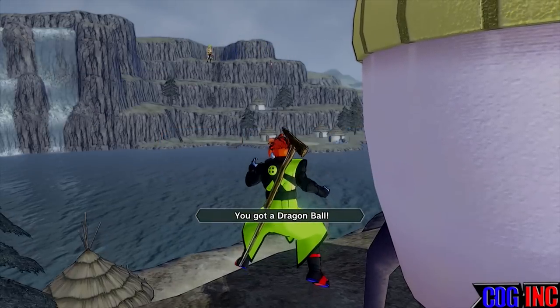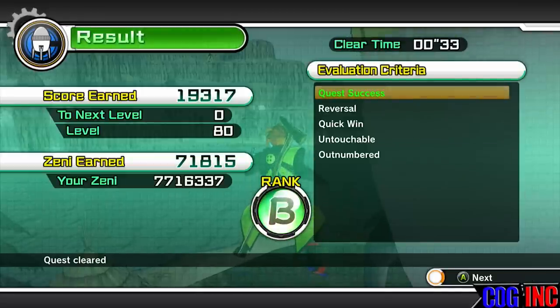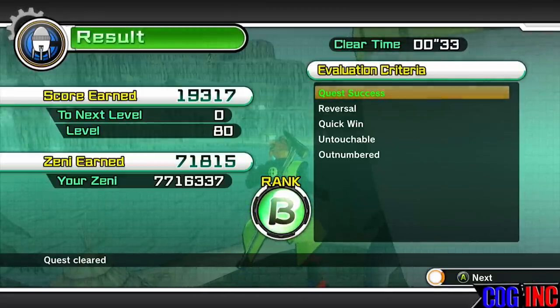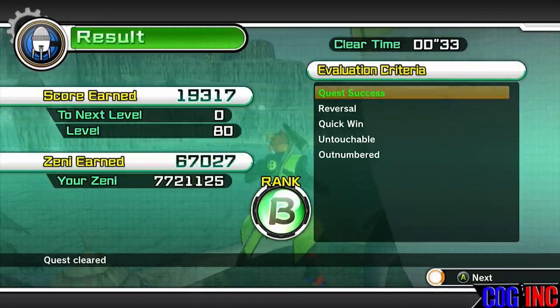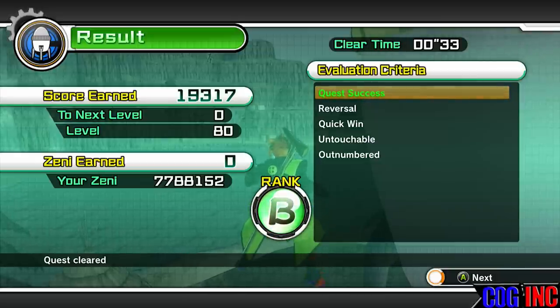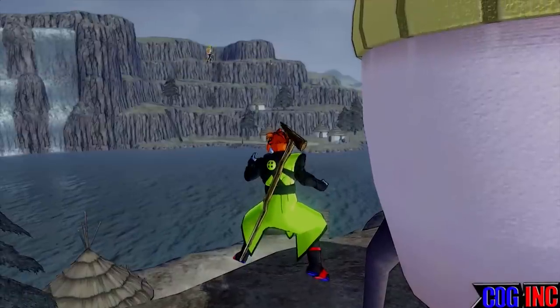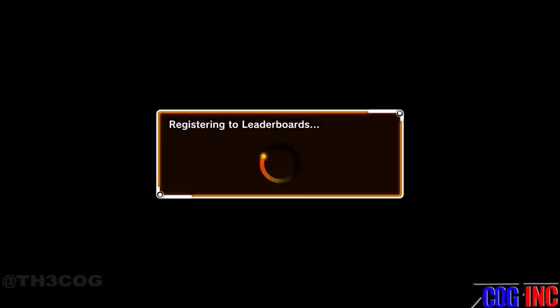Get those two Dragon Balls, gather them, run or fly up to the capsule — bam, quest done, finished. You'll get a B rank, sometimes a C. Goku's voice is in the background. I just got 71,000 Zenni. As you can see, I've got 7,788,152 Zenni. Sometimes you'll get a high-mix capsule as well.